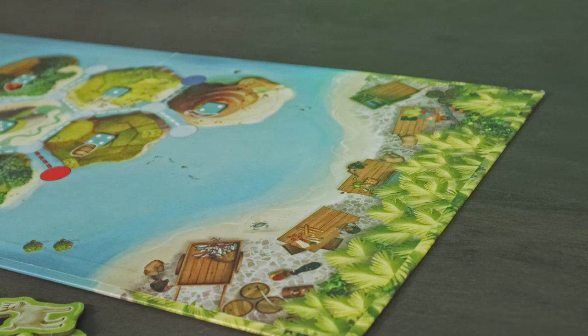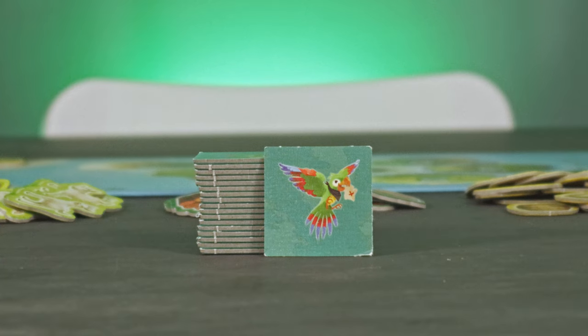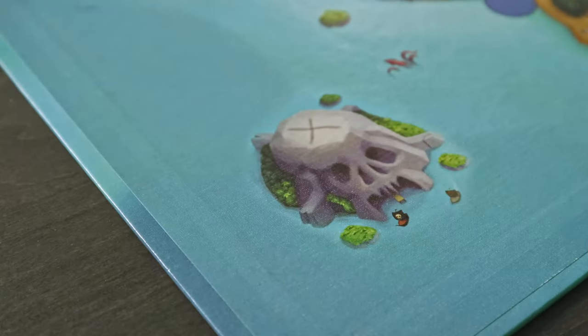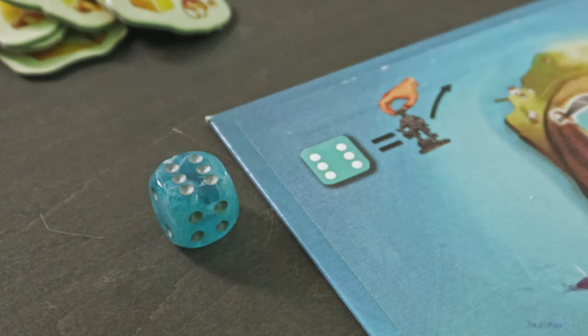Next, you'll create the market by taking one of each resource type and placing one in each of the five booths of the marketplace here. Shuffle the cocoa tiles — my five year old's personal favorite thing about this game — and place them in a stack next to the board with the parrot side facing up. Place the ghost captain on spooky island, which can be found in the center of the board for a three or four player game, but is located here in a two player game. Place the die next to the board.